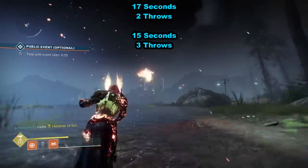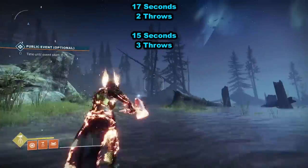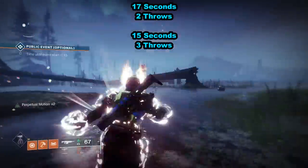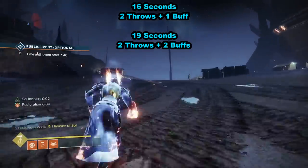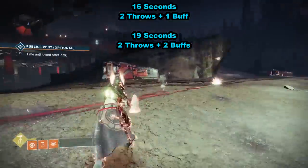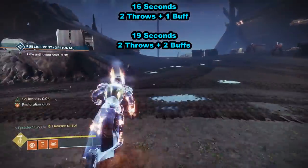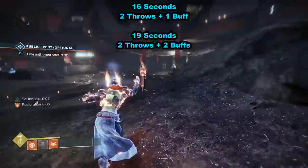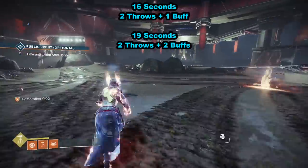What about duration with throws? With 2 throws and the initial buff, it was actually 1 second worse than not having the aspect at all. Throwing twice while touching 2 sunspots made it better. So it's really important to pop your super on the ground and stand in the sunspot from your throws — otherwise your super is worse than not having the Sol Invictus aspect at all.